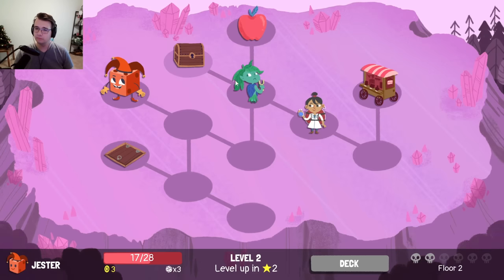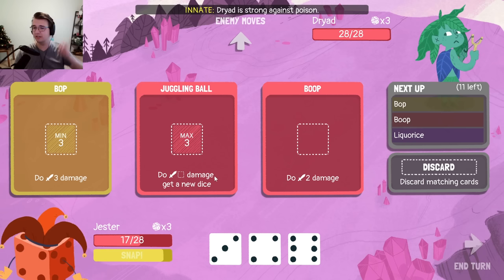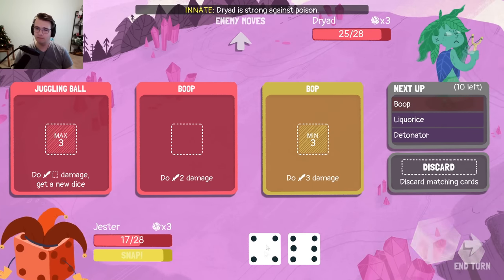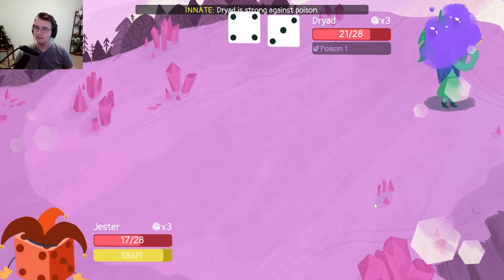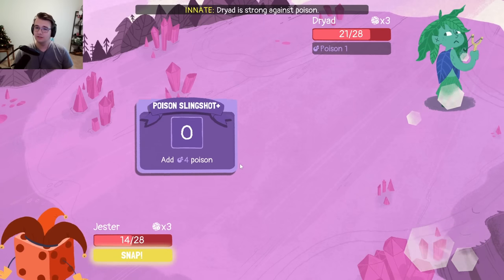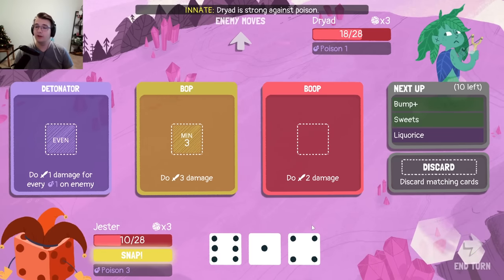Bump can get me the most value — I can actually make a lot of use out of ones. Ones can deal two damage or ones can go into Juggling Ball. Speaking of, how about I start with a Bop here? I'm not going to make it to my Bump, am I? Maybe I should have put that in the Juggling Ball — yeah, I definitely should have. I'll just add poison and pretend it didn't happen, simple as that. So I do need more cycle in my deck. Brutal — get hit with both. At least I get to activate a Snap. Okay, this time I'm playing smart — Juggling Ball going here. Now we're talking.